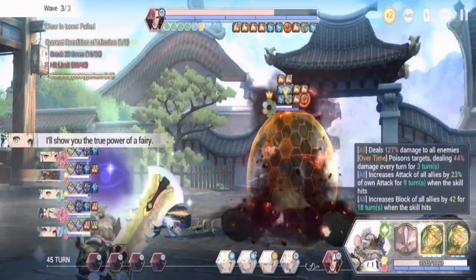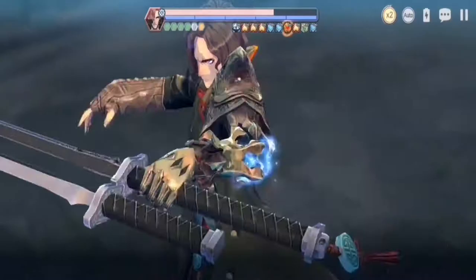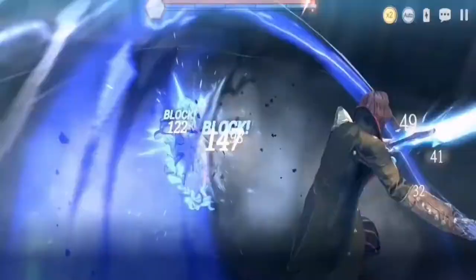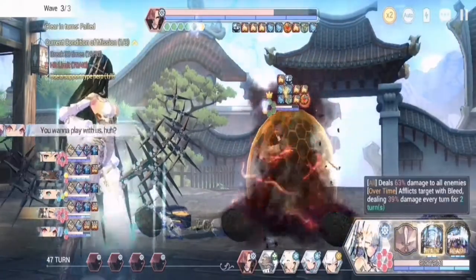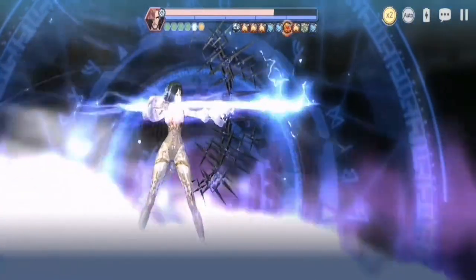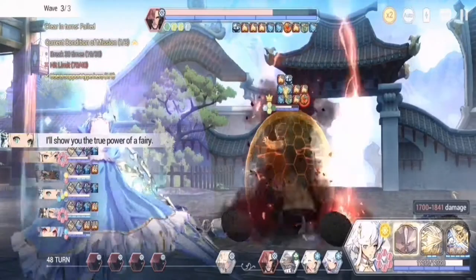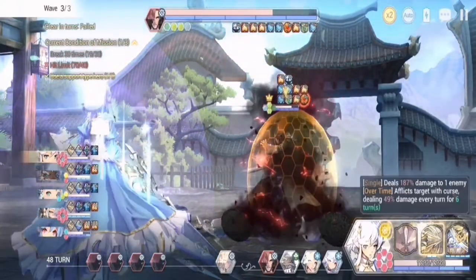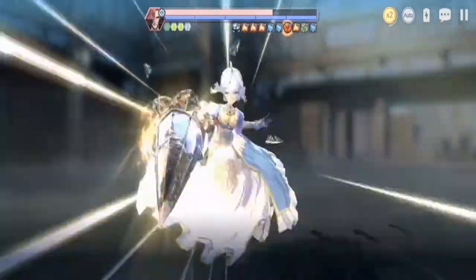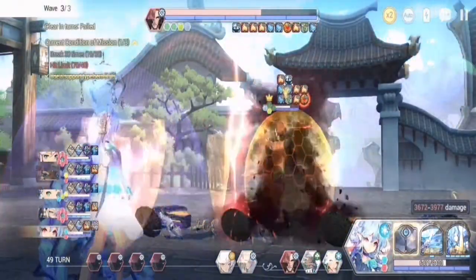One of the strategies for really decreasing Mahar's HP is to break his Guardian Stones as quickly as possible. Before you break Mahar, there are two sets of Guardian Stones that appear. The first set is four nature, one machine, and one light. The next would be three nature and one machine. After this, Mahar would be broken. Make sure that your Heart Strike is already applied and you are readying your big damage skills already.